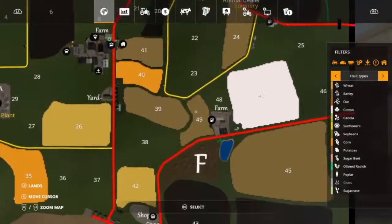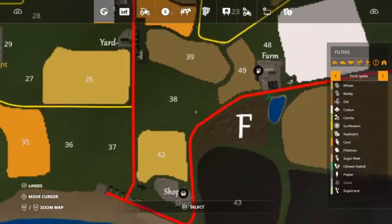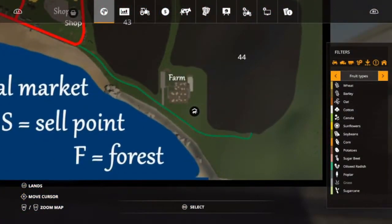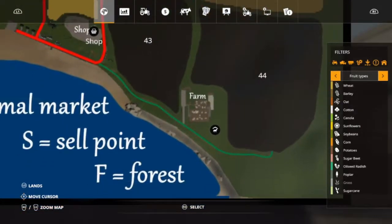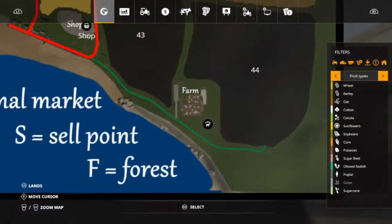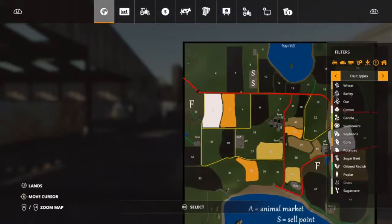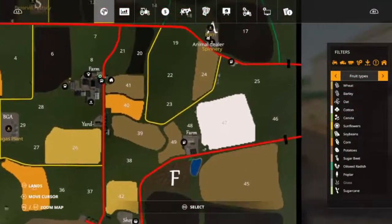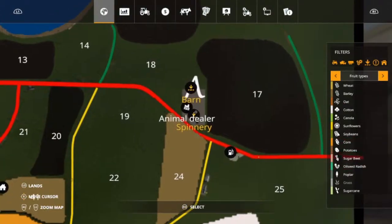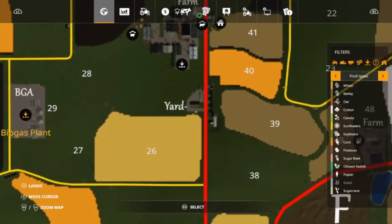Over here we have another farm that we can buy. Our shops are down there. Right down here in the southeast corner is the horses — this is a full stable, and not only a stable, it also has the equestrian ground. There's another forest here, along with the one over here. Our shop is right down here. We've got the barn, the spinnery, and the animal dealer. And we have a yard down here as well that we can use.